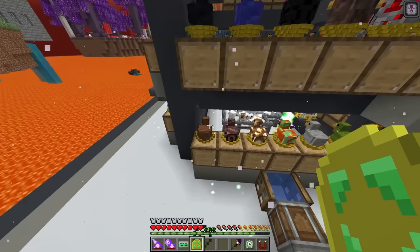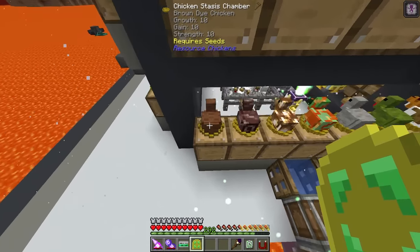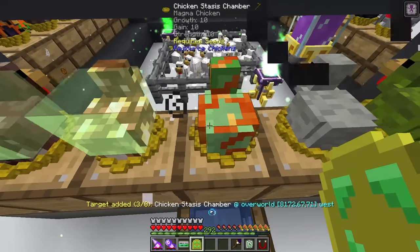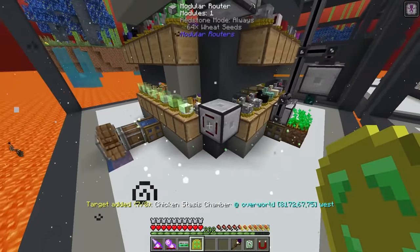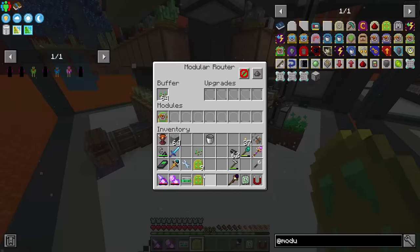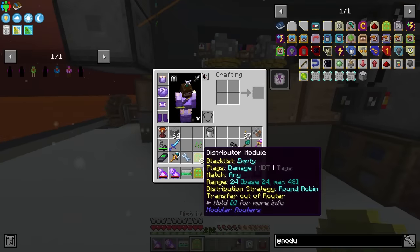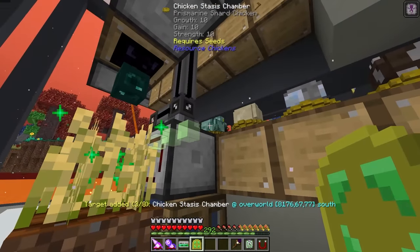I might split it so only three are on one and two on another, then the same for the other side using distribution modules. Each distribution module needs to be linked to these chicken stasis chambers. Make sure this is set to transfer out of router and also round robin - and we can have multiples. You can see it's going to start sending them, and we can start setting up this side.